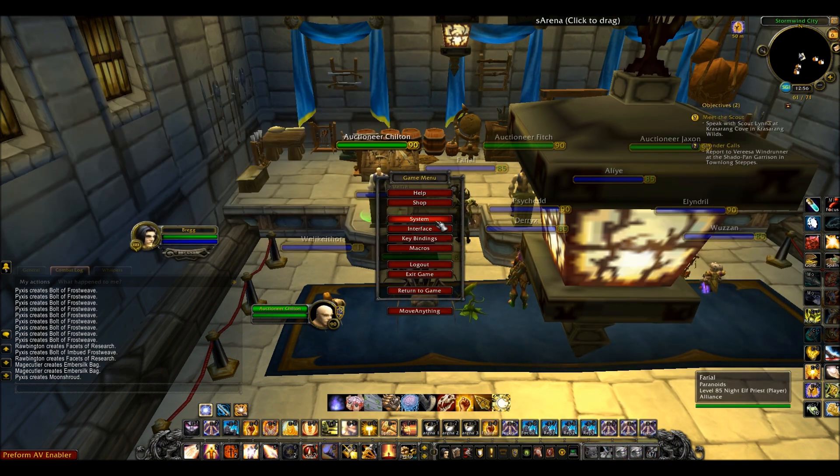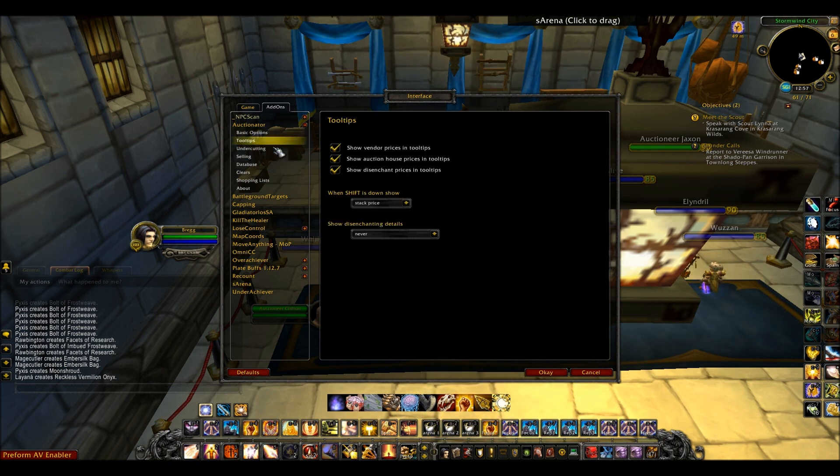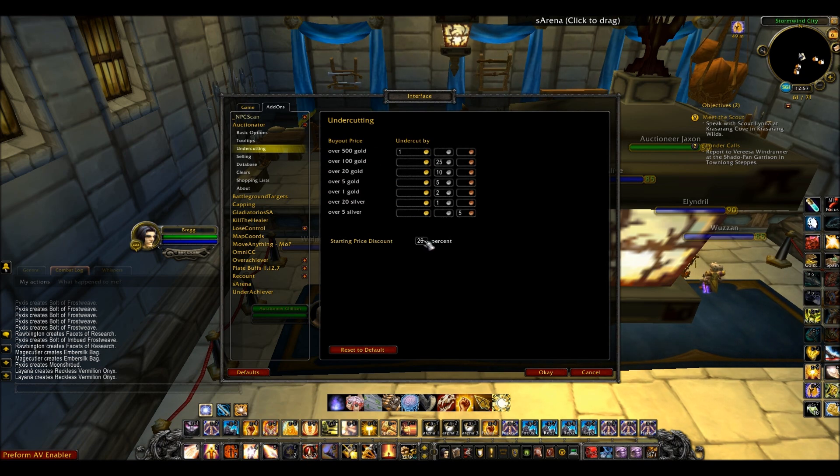You can also change the settings, such as how long you want to put your auction on for — for me it will always be 12 hours. How much you want to undercut by: so if the item is over 500 gold you undercut by one gold, and if it's a buyout of only one gold it'll be two silver, for example. You can also change the bidding price and how much lower it is than the buyout price.